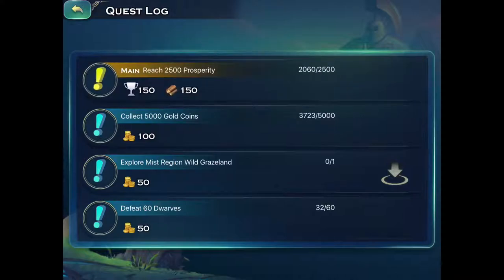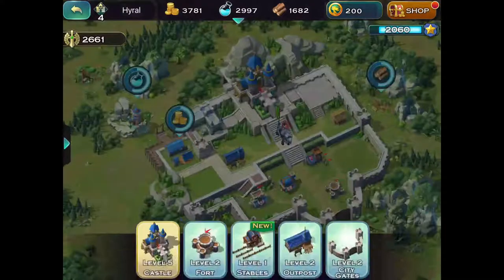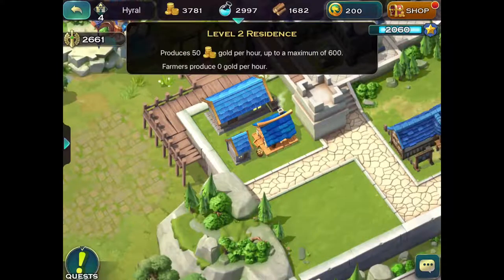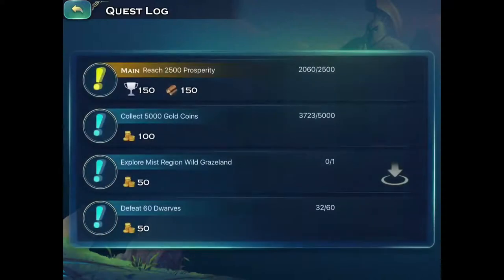So I have to get a prosperity of 2500. And I still have dwarves to kill! So can I upgrade anything else in the meantime? You know what I did do - I built a stable. Is it completed? No, that's not it. Where is the stable? I thought I built a stable. Could have sworn I built a stable. I guess I'm building a stable now.